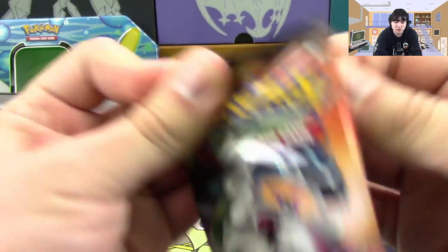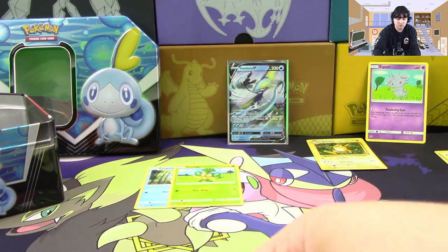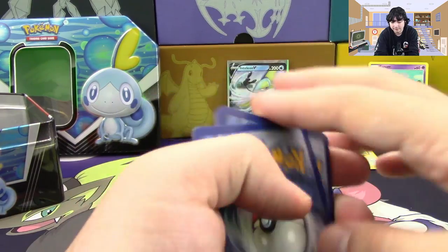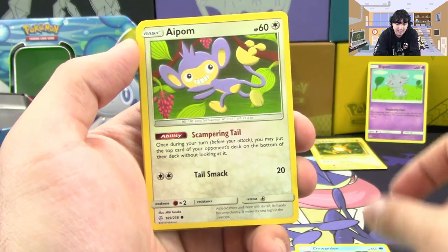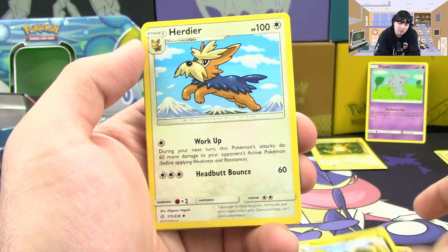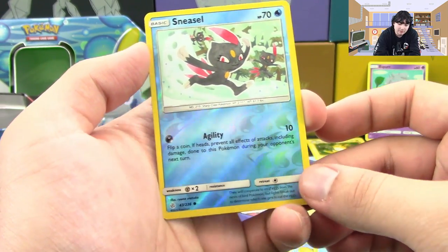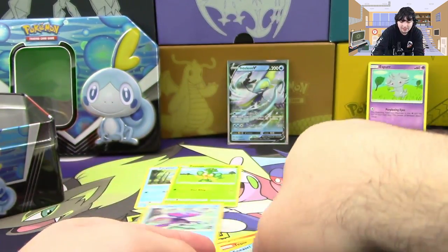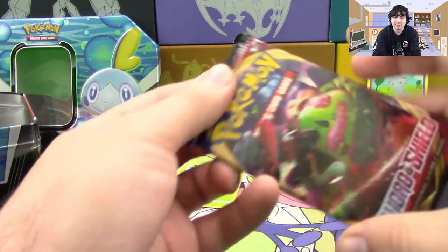Next up we'll go with Cosmic Eclipse — we're going to save Sword and Shield base for last. Now if this is where a hit comes from, I will also be very happy. We got ourselves a Golett, Dewpider, a Palm, Onix, Tepig, Huckamomo, Herdier, a Sealeo, a Reverse Sneasel, and we have the Larval Fish himself. I really hope we get a Kyogre V card — that would be so cool. Even if it's not a good card, I really want a Kyogre V.